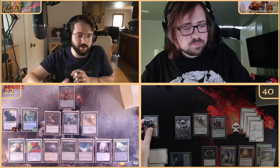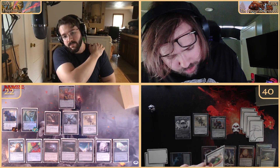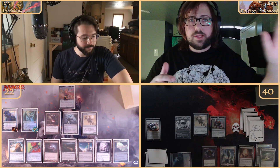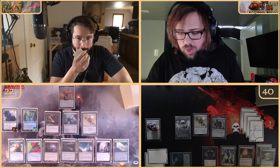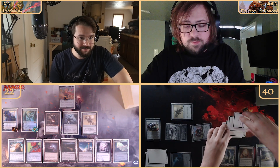We're checking the Strixhaven Stadium trigger — whenever a creature I control deals combat damage to an opponent, put a point counter on it, then if I have ten I win. You have to get it in combat, which is a cool design. We go to combat with a seven-five and six five-threes.